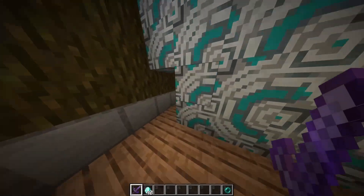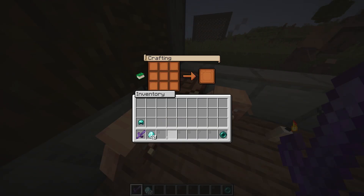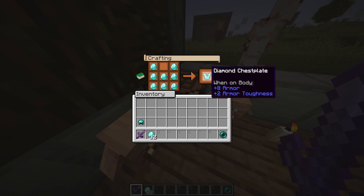Once you have a diamond, go to your crafting table and right-click on it. As you right-click, you can see the box where you can craft items. Select the diamond and place it in the positions shown, and you can see your diamond chestplate has been crafted.